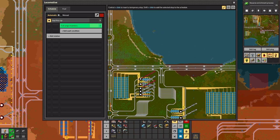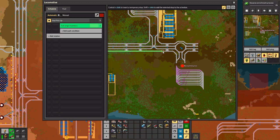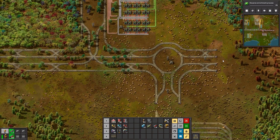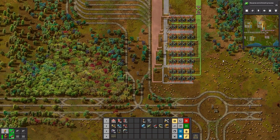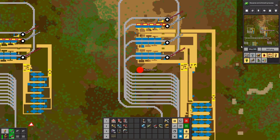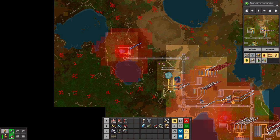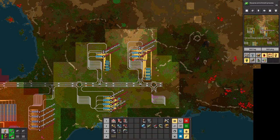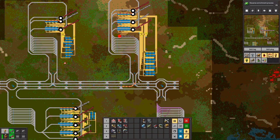Damn, those biters really take their toll. I think I might need to put a roboport up there with repair kits in it — or maybe I should have dealt with the biters at the very top iron ore pickup. Looking at the map, that stop icon is blue. Maybe it has a train at it or it's temporarily off. Thinking of putting a single roboport and a box of repair kits there just to go and repair.